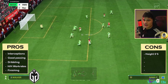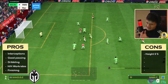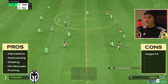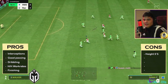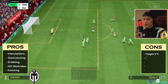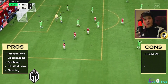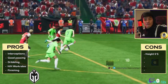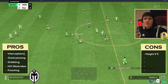When it comes to a center mid, look at the dribbling — what more could you actually want? She can dribble through players like they're not even there, get in front of goal and finish. She's all over the pitch — when I'm defending she's first there to intercept, when I'm attacking she's making runs beyond my striker.